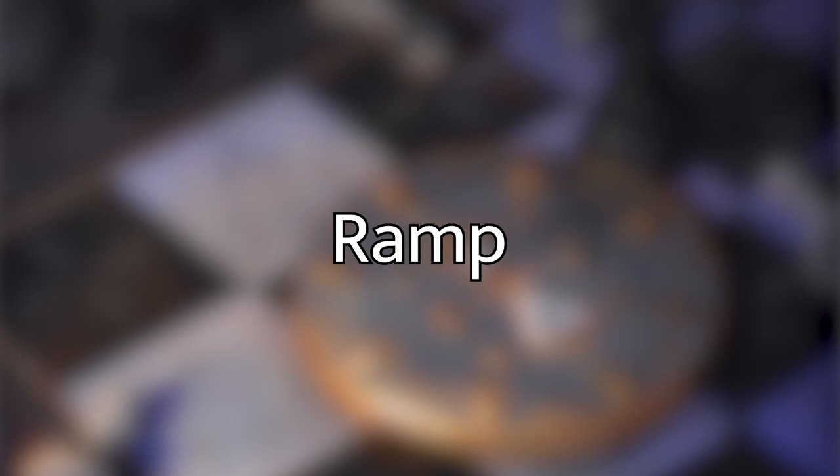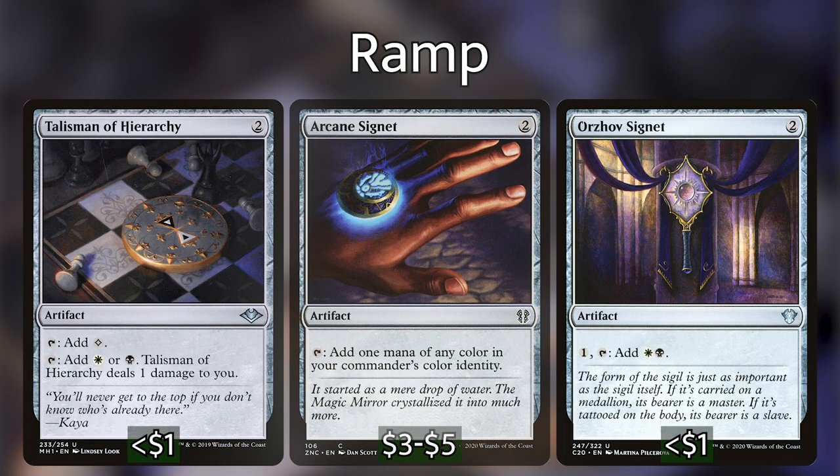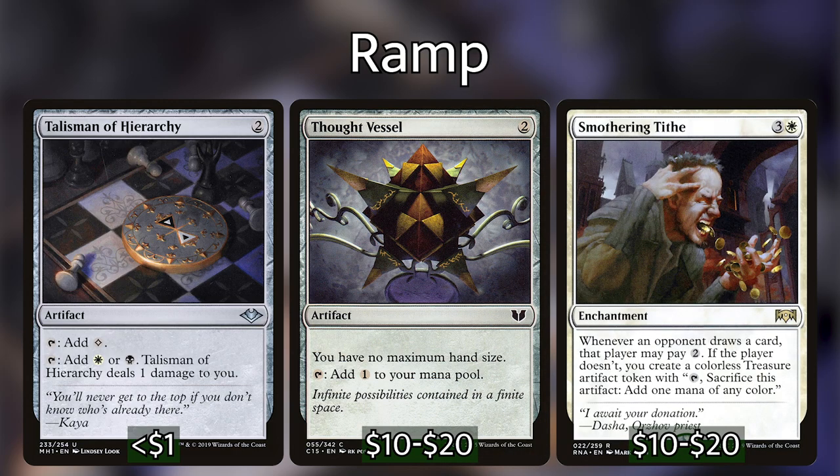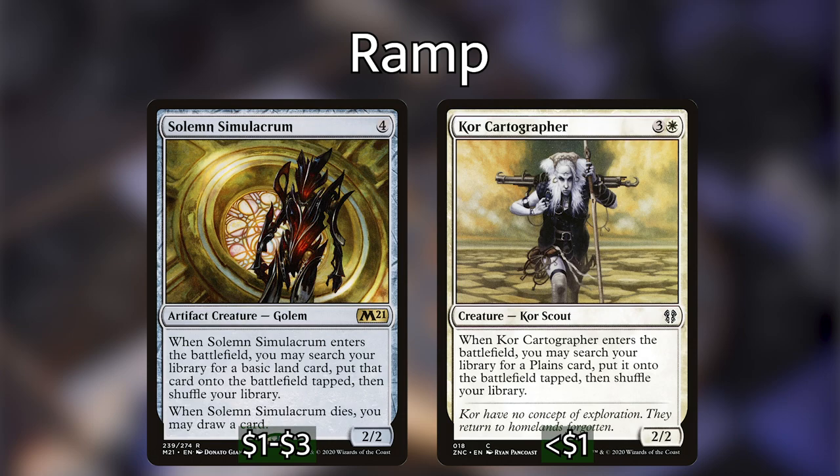For ramp, the main mana rocks are Sol Ring, Arcane Signet, Orzhov Signet, Talisman of Hierarchy, and Thought Vessel. We have Smothering Tithe because we're playing white and it's basically essential, but it also makes tokens that synergize with Thalisse. Black Market adds a counter whenever any creature dies and gives us mana equal to the counters on it on each of our turns — very powerful after sacrificing a bunch of spirits. We also have Core Cartographer and Solemn Simulacrum as creature-based ramp.